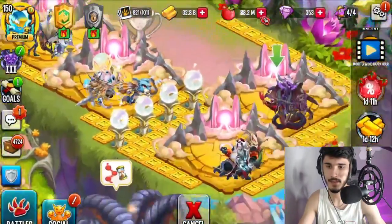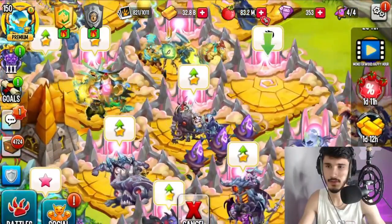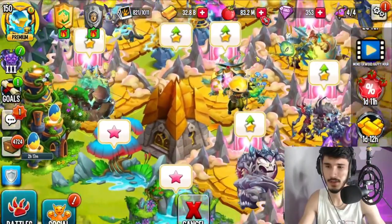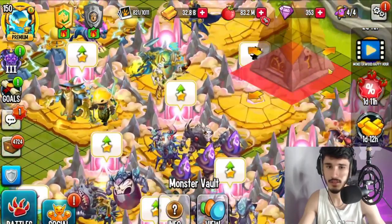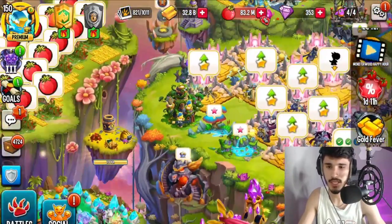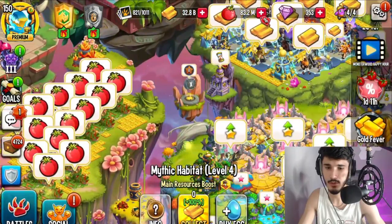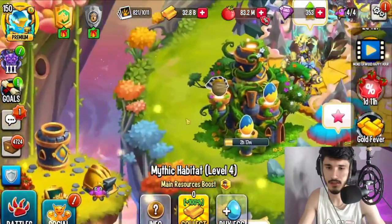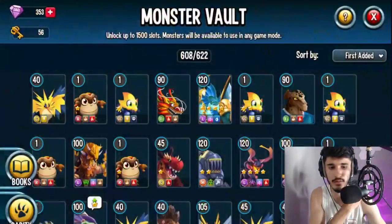Are we done with thunder? I could place another one there, but that's not thunder. Can I maybe place another mythic habitat over here instead of the monster vault? If we place the monster vault there, we might be able to fit another mythic habitat. Let me try — look at that, it's just perfect right there! You never know until you try.